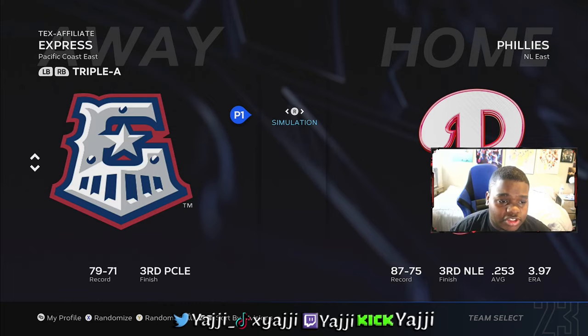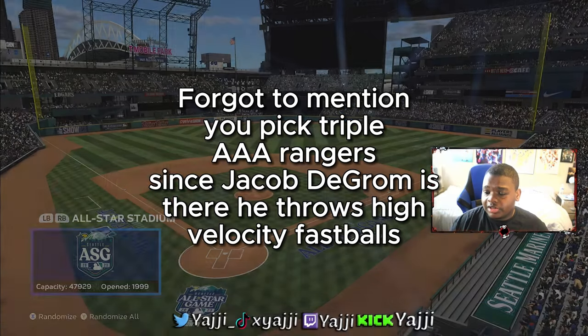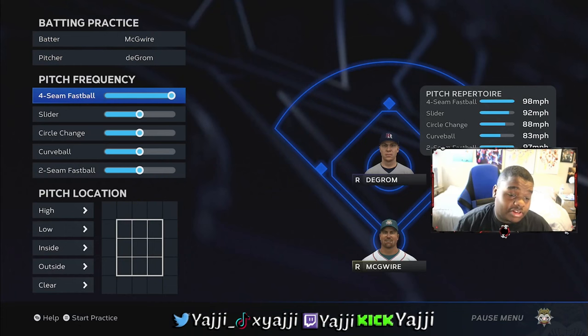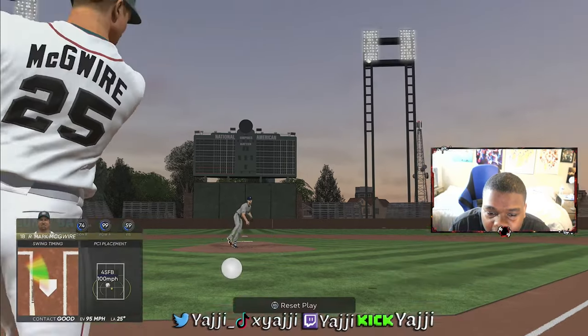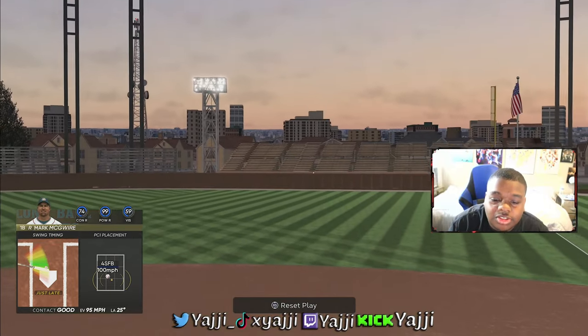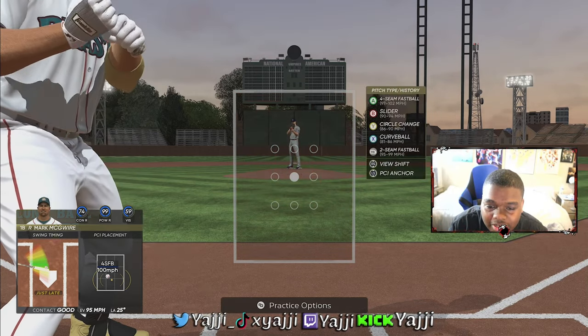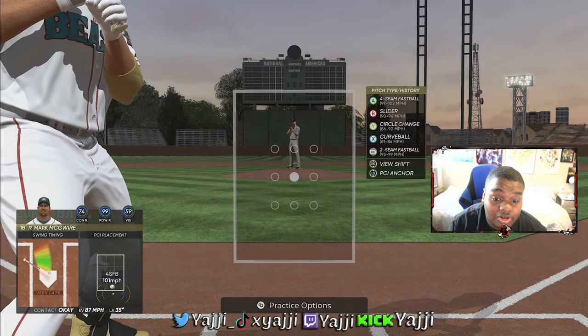I'm going to show you guys what I do to get myself ready before I play a game online. I go to the Texas Rangers, pick Triple-A, pick the team I'm looking for, pick whatever stadium you want — preferably one with good altitude. Then in the menu I pick the batter I want, take the pitch settings down, put it to high, middle, and low, and just start swinging to get used to fastballs because they come quick.